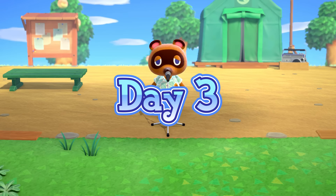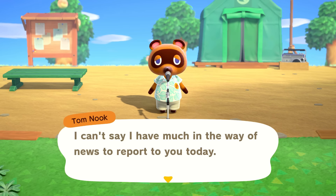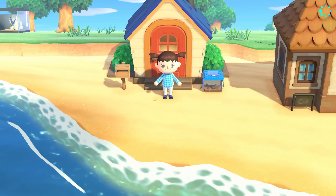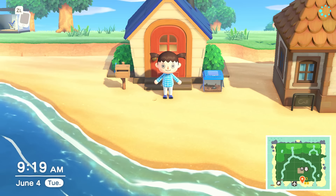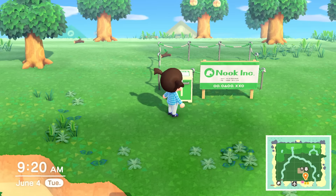Hello and welcome to day three of designing an island using only one color. Finally Tom, you are standing not in the rain for once. In yesterday's video we left off where we found a villager, yet the plot is still not sold — that's a problem. It could be because I don't have the exterior items out, but that'll fix itself.